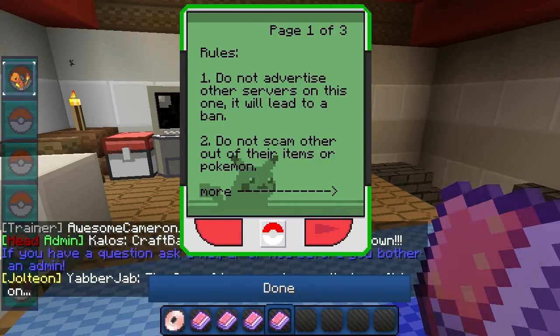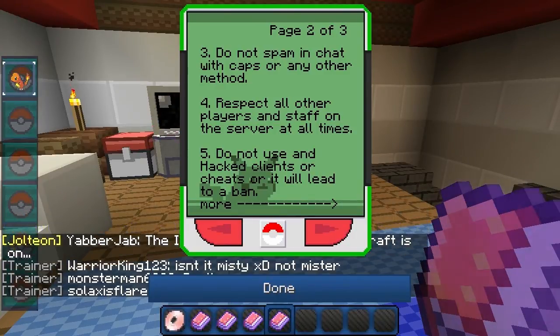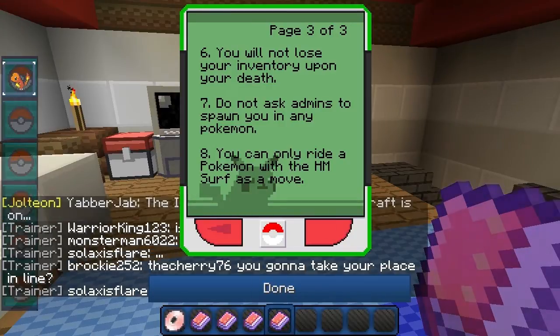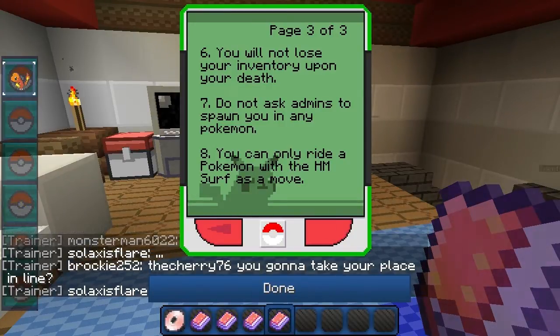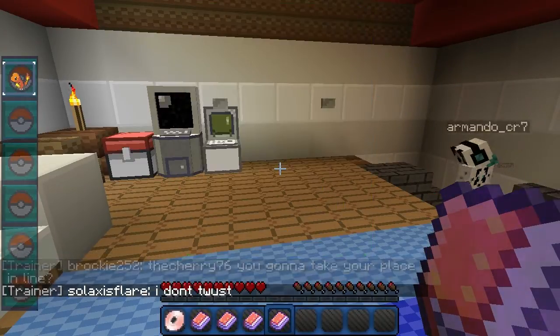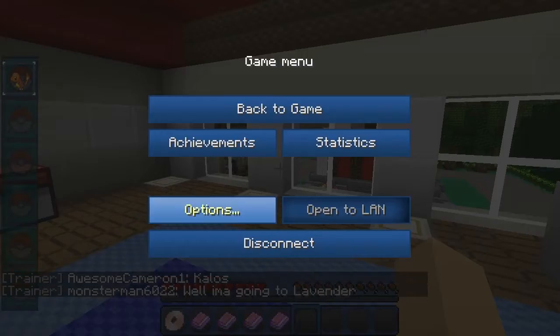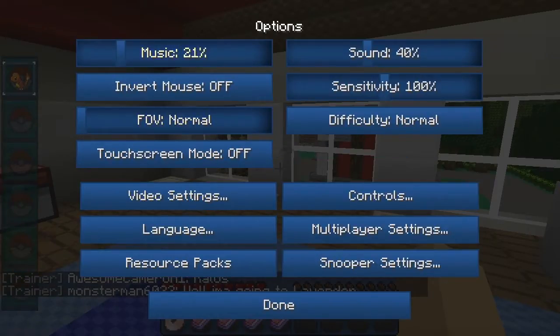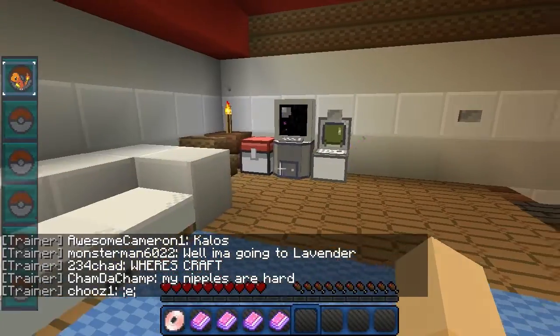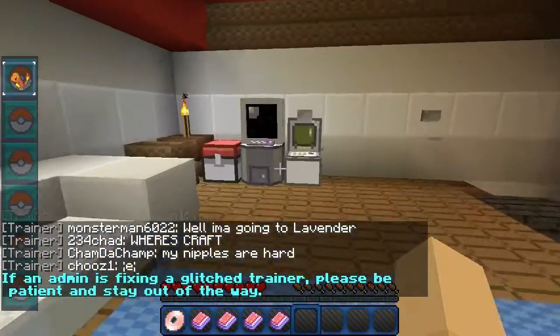Don't spam in chat with caps or any other disrespect, don't use hacked clients. We can't fly - no HM Fly allowed. Welcome everybody to our adventure! Let's turn down the music a little bit. By the way, the texture pack I'm using right now is the official Pokéballers texture pack provided by the server.